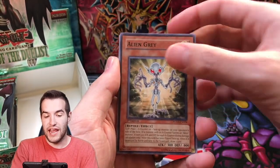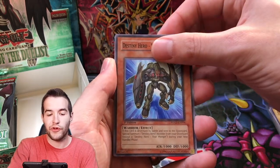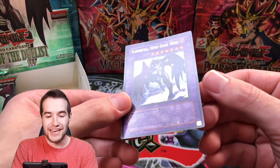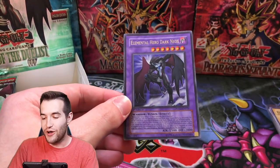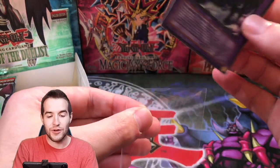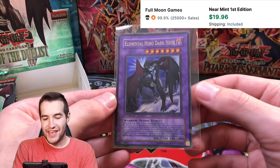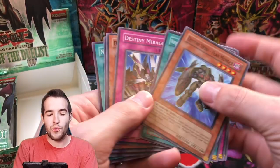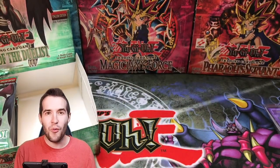We got an Alien Gray, Fossil Excavation, the Akroyd Connection Zone, Destiny Hero Fearmonger, Elemental Hero Dark Neos — Ultra Rare! We got the cover card in Ultra! This is awesome. Is the box done? Should we stop opening right now? This is crazy, this is so weird.